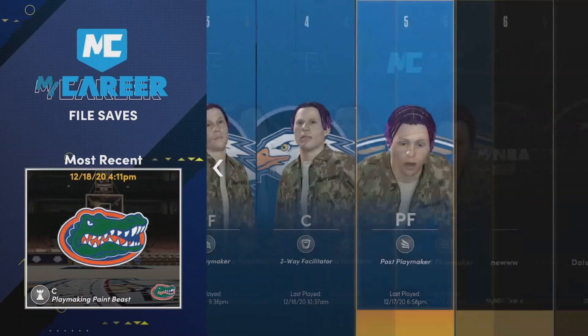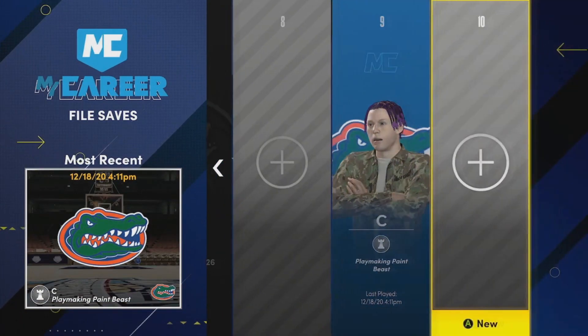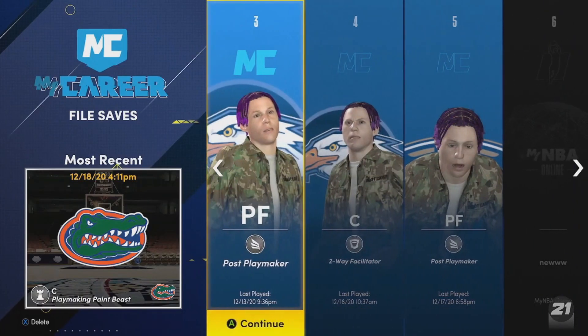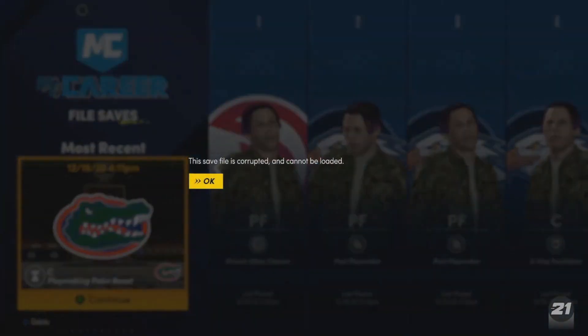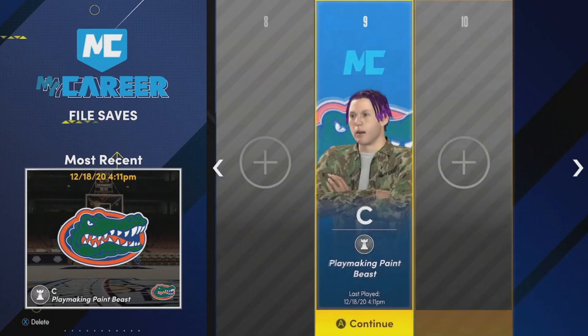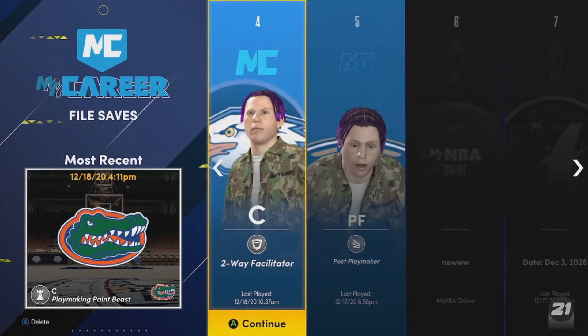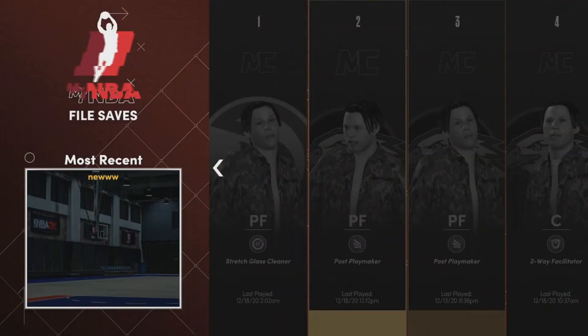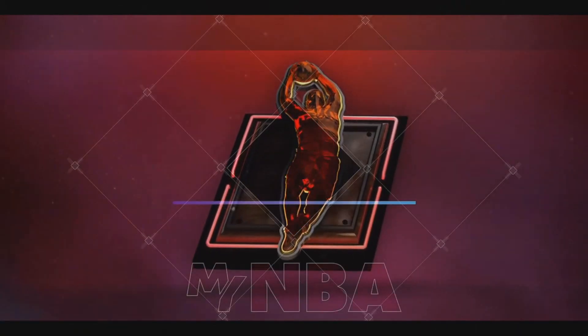But so sometimes you'd be able to get on one player, but if you want to play a different build, it wouldn't work. You see right here? It's all corrupted. Now we're corrupted — there we go. Now all my save files are corrupted. My save file is corrupted. Even stuff like in my MyNBA would be corrupted — I wouldn't be able to play this game mode either. So if everything is corrupted like that, here's an easy fix to it.